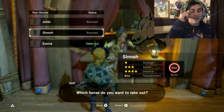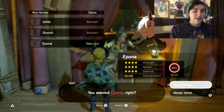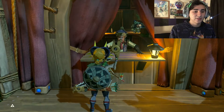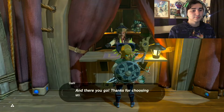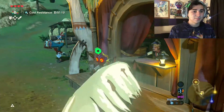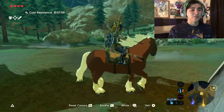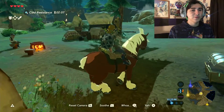This is Sinnoh. I decided to get Sinnoh off before I got Epona. But thank god — even though Epona's taken out, we can get her back. I'm pretty sure she was not that far away actually, because I already used her. There you go. Thanks for choosing the horsey. Yay! This is Epona, the horse of legend. This is Link's horse. This is what you get for using the Link Amiibo. Really cool.